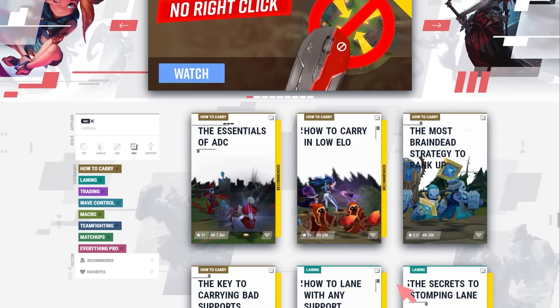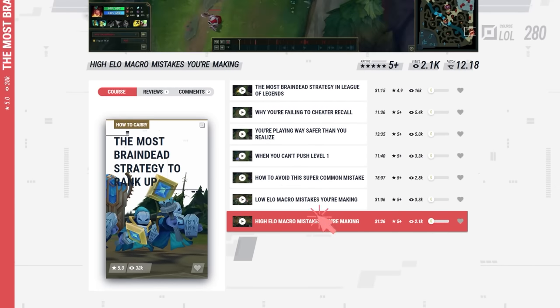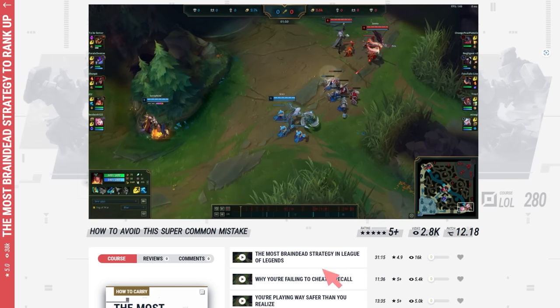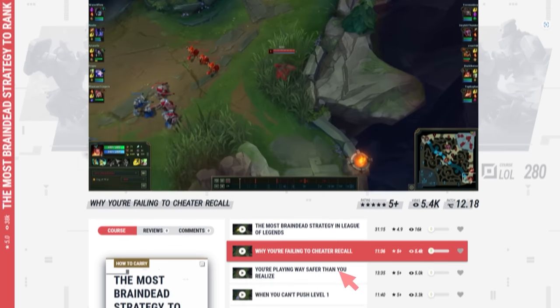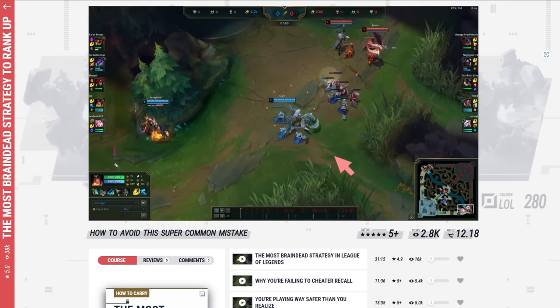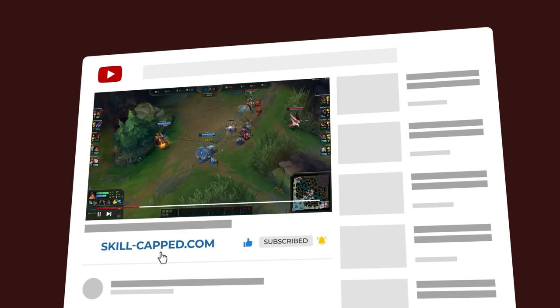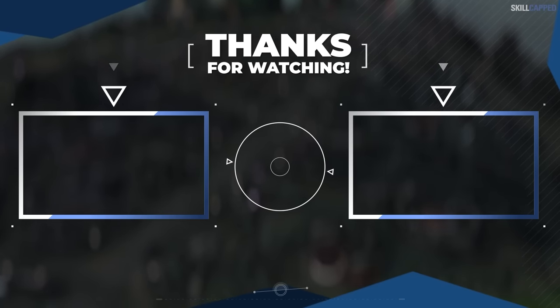If you enjoyed this video, you'll love our brand new course made just for this guide at skill-capped.com, featuring nearly 2 hours of additional content identifying the most common mistakes players from silver to diamond made when trying to execute this strategy—only unlockable by clicking the discount link in the description. Alright, that will do it for this one. We hope you guys enjoyed it, good luck on Summoner's Rift, and we'll catch you in the next one.